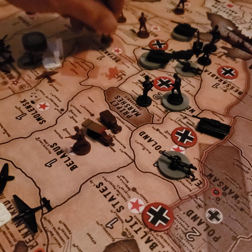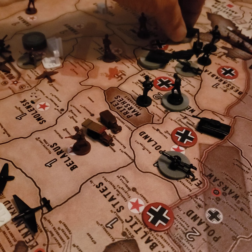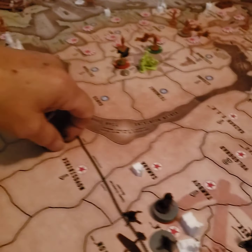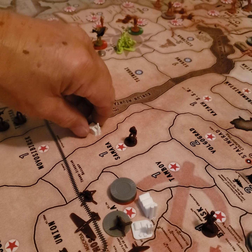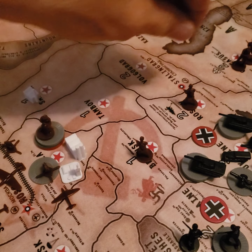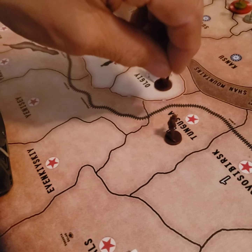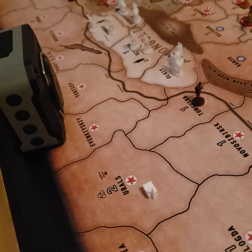One infantry goes to Bryansk. The one in Stalingrad goes down to the Caucasus. This infantry goes to Russia. This factory is the one getting moved back — the factory from Stalingrad moved back here. The infantry in Saransk moves up to Russia. One from Russia moved to Bryansk. The one from Stalingrad moved down to the Caucasus. The one in Tula is going to rail over to Amur, so there'll be five over there, and this one stays there.